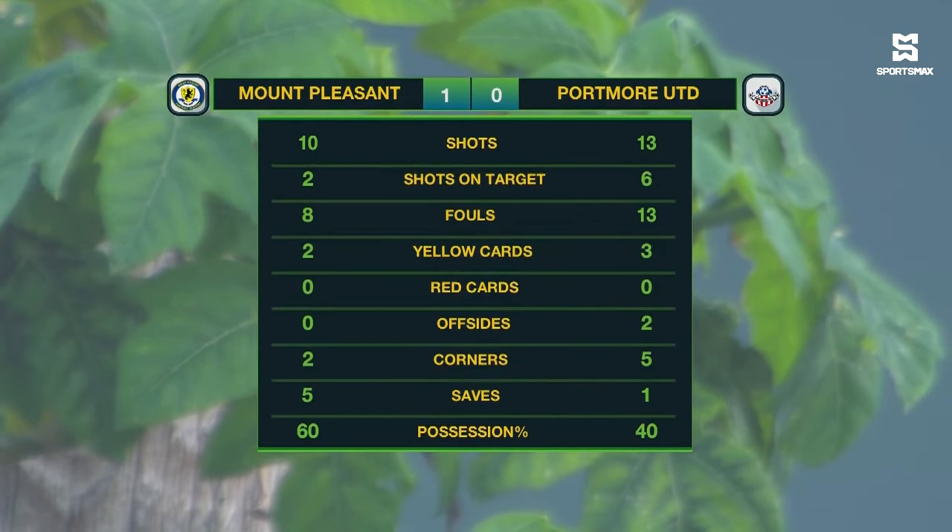Mount Pleasant had ten shots, just two on target. Portmore United had six shots on target from their thirteen. Thirteen fouls were committed by Portmore United, Mount Pleasant eight. Five yellow cards were flashed in this game, and Mount Pleasant had the majority of the possession in the end at sixty percent.